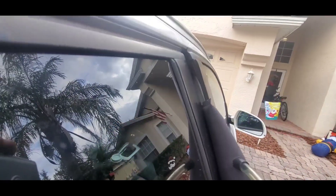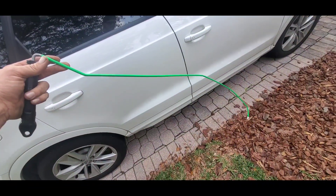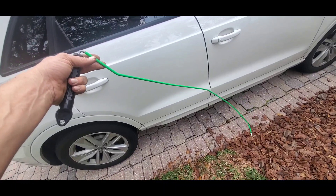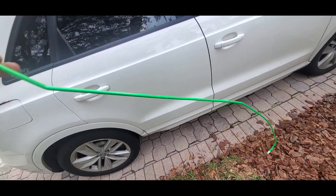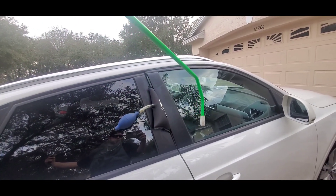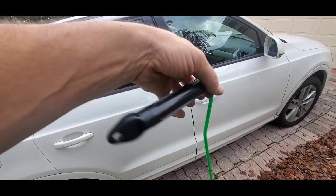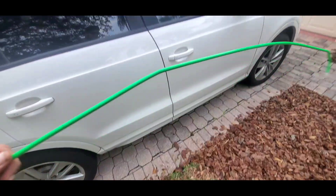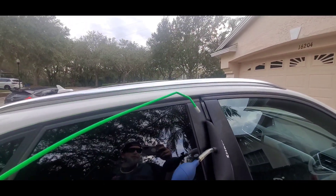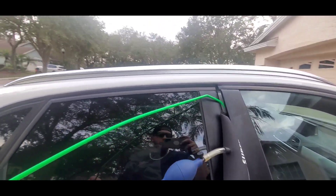Next, I'm going to use the Access Tools Green Reach Tool — this is the reach tool I use on all vehicles to unlock them. It's a quarter-inch metal rod coated in plastic with a rubber tip so it won't crack your windshield or damage your door panels, and a little handle at the end for maneuvering. You can get this by calling Access Tools or going on their website. If you don't have one, you can go to Home Depot, buy a metal rod, bend it up, and it'll work just the same.